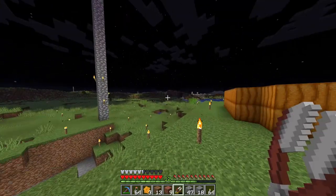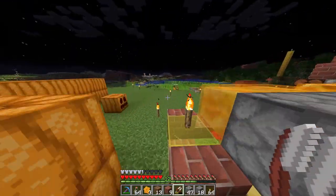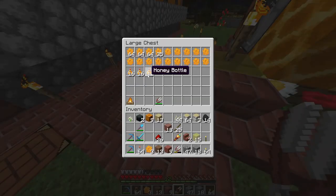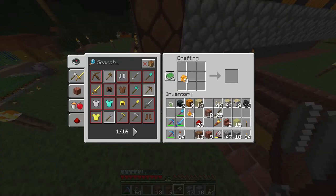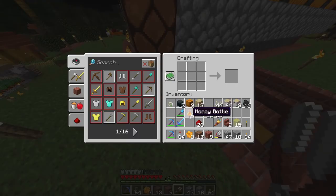I have a couple more set up out there, but I wanted to try the automatic part to see how it works. To make honey blocks, you take four bottles of honey and bring them to a crafting table — it does take four, so that's the recipe.